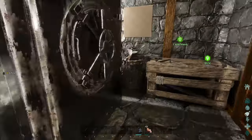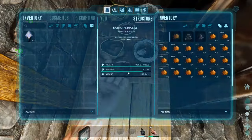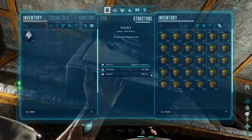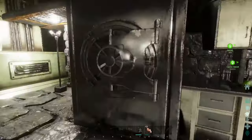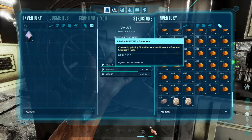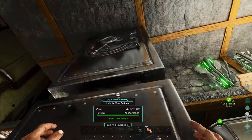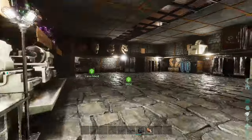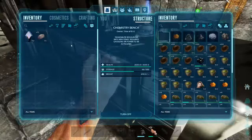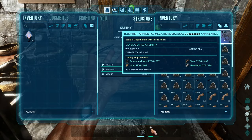I'm checking all the storage boxes for stones to make cementing paste. One box has a ton of spark powder in it. Eventually I find some stones and grab them. I'll leave them in one of the boxes. I'm turning off nearby machines because of the noise. We are set with the cementing paste.